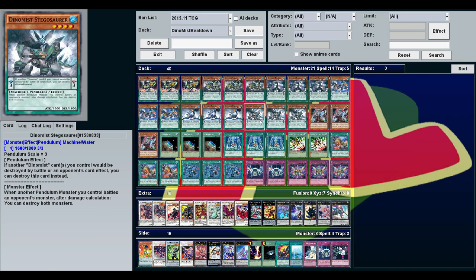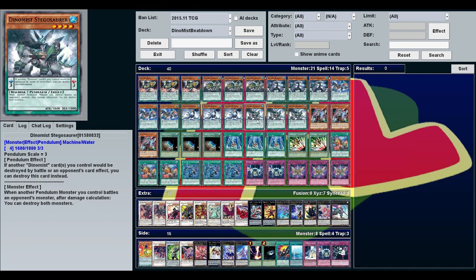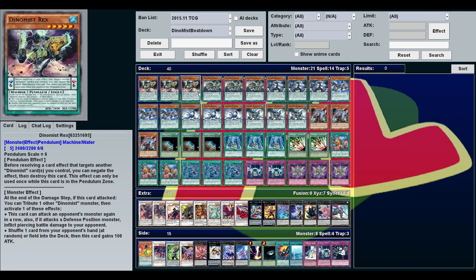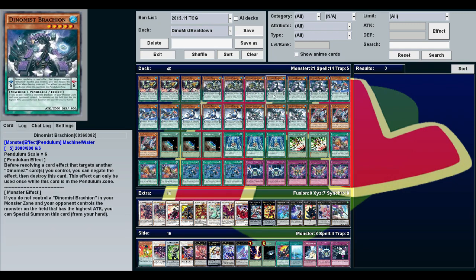Finally, Stegosaur — when a pendulum monster you control battles an opponent's monster, after damage calculation you can destroy both monsters. It doesn't work with himself, but if you get him out and anything else, whatever they attack, if they don't attack him, you can destroy their monster too. So these all have utility, and together they serve as beat sticks or pendulum scales.